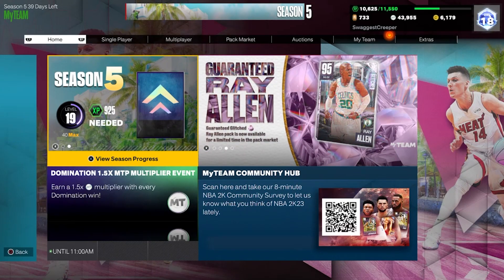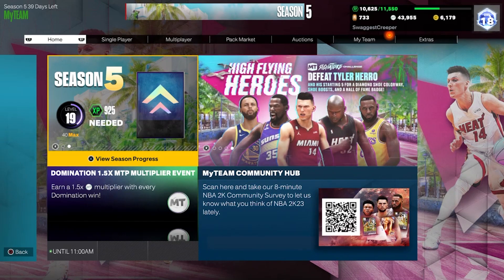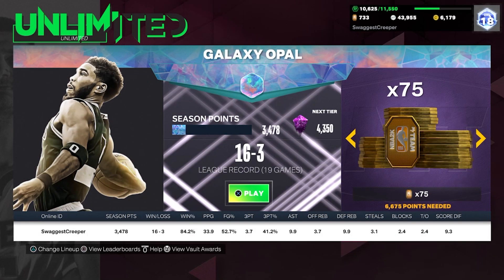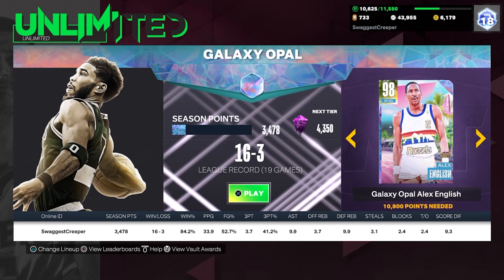Today I'm going to show you an easy way to get a good Galaxy Opal. The Galaxy Opal I'm talking about is this 98 overall Alex English, and you can get him by doing Unlimited.